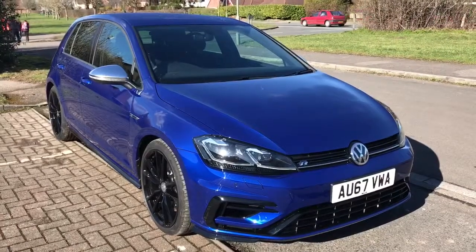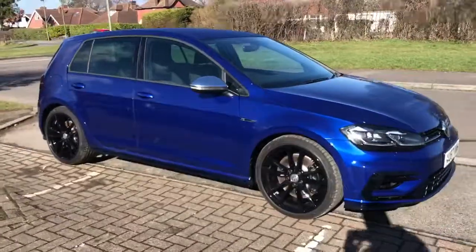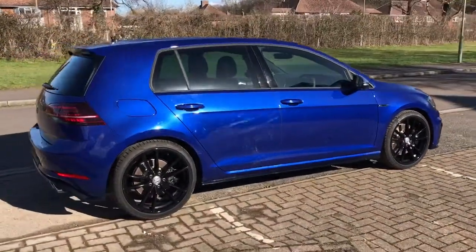Here we have the Volkswagen Golf R on a 67 plate. I'm going to start off by showing you around the outside of the car and then we'll hop in and run through some controls on the inside. From the outside you can see that it's got alloy wheels and five doors.